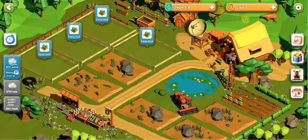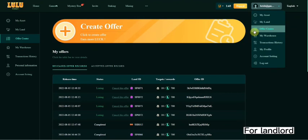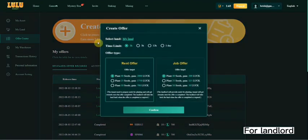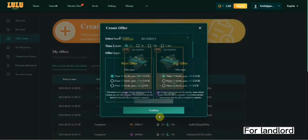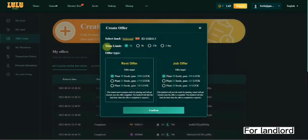So what if you have a land and you want to rent it out? You need to go to the offer center on the website and create the offer. You need to go to the game and check that this land already has luck reserve or not. If you don't have luck reserve, you need to wait for it to restore, otherwise you cannot receive any luck.